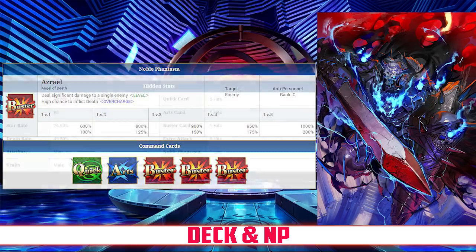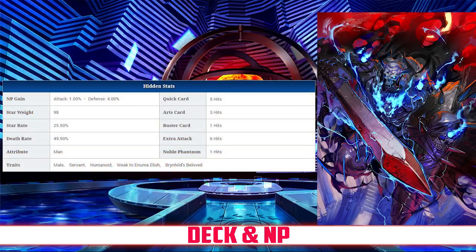Taking a closer look at his cards, we see that his Quick Card hits 5 times, his Arts Card hits 3 times, his Buster hits once, and his Extra Attack hits 6 times.